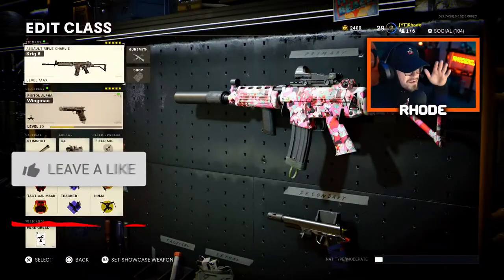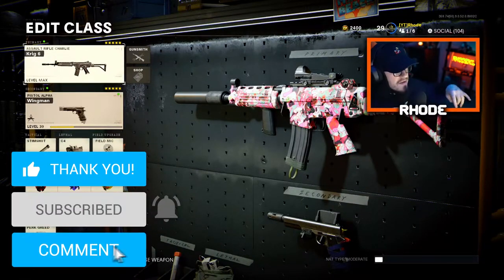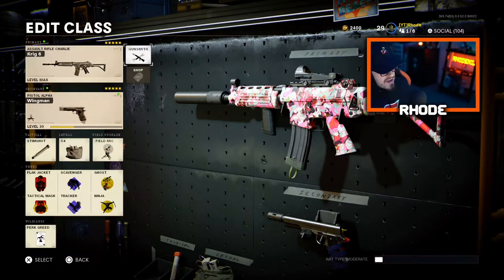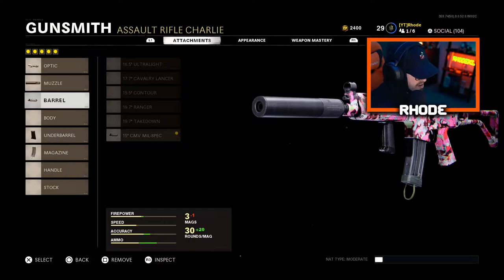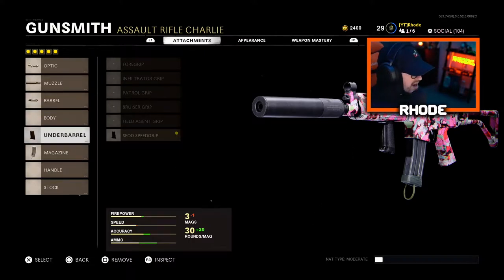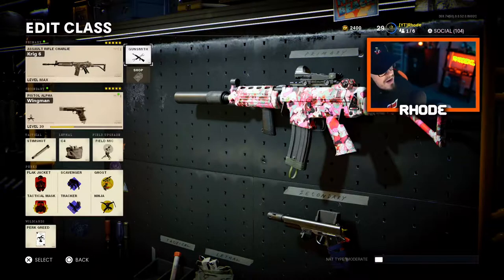What it do baby, back with another video. As you can tell we're using the Krig-6. I'm gonna keep this intro pretty short and jump into this class setup really quick. For the muzzle, running the mil-stop reflex, suppressor barrel, CMB mil spec, and underbarrel S-Pod speed grip, and magazine 50-round fast mag.